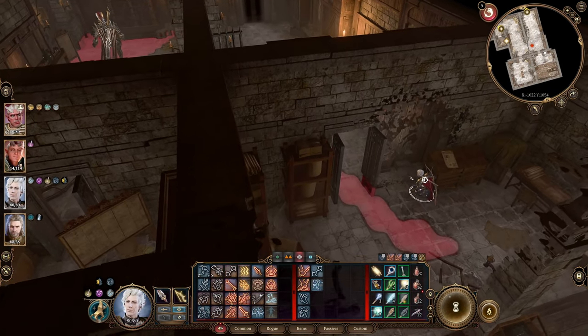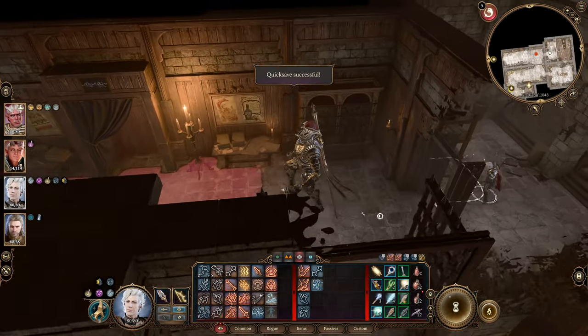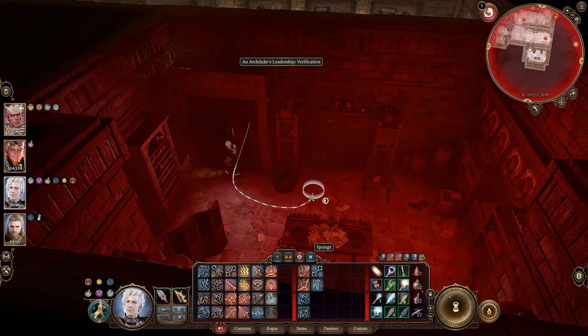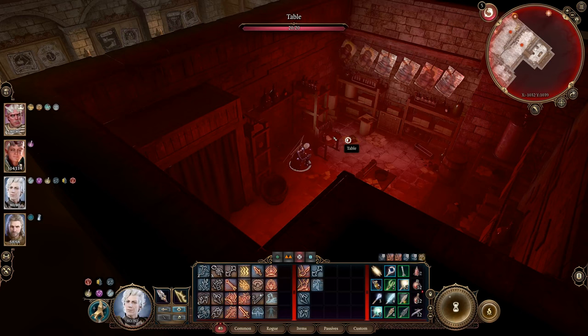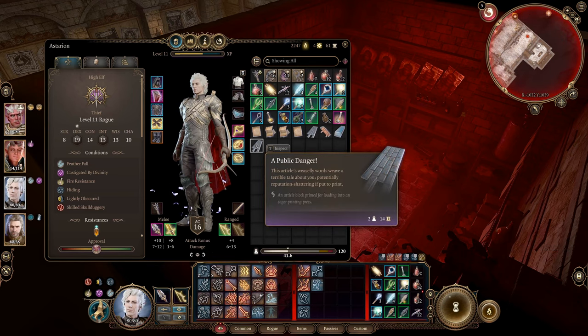There's a note addressed to Lord Envel Gortash: 'Forgive me Lord for questioning your decree, but I worry you haven't the full picture — if we were to stop all production of the Baldur's Gate Gazette...' Nothing that important. Another note about public danger — this is actually about me. Yeah, a tale about you.